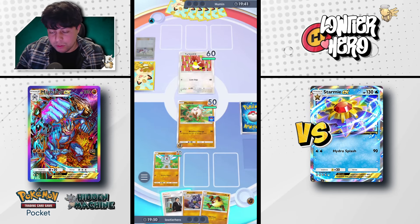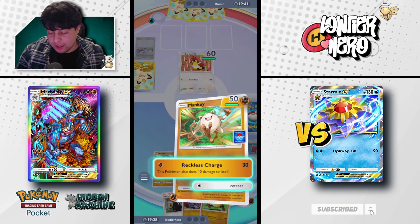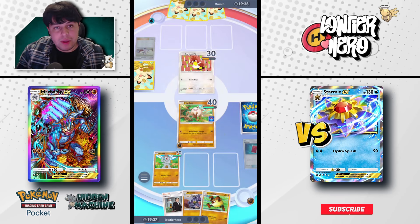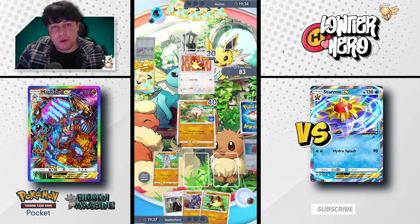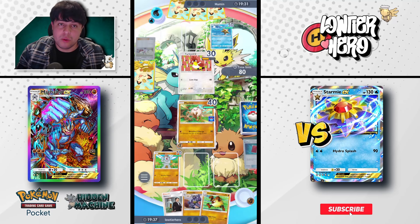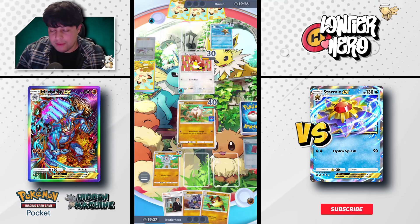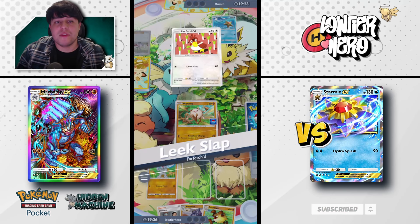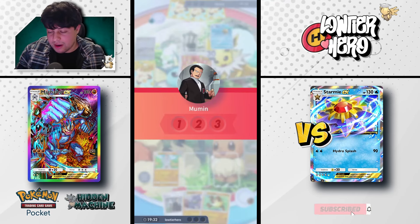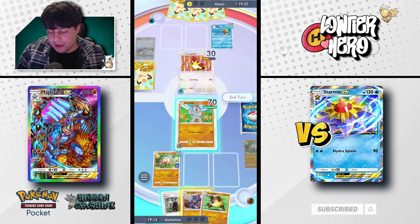We've got our Primeape and I'm going to play a blind Red Card. Not going for a Giovanni — I'll go for a Reckless Charge instead. In theory, we now have sweeping capabilities off the Primeape on the follow-up. I'm so glad I saved my Giovanni because that Staryu is going to be very frustrating, especially if they can get a Misty off. We lost to a Farfetch'd — let's knock it out.